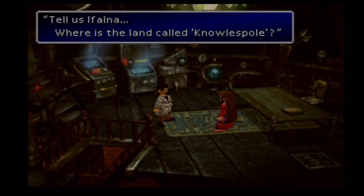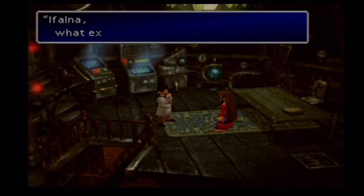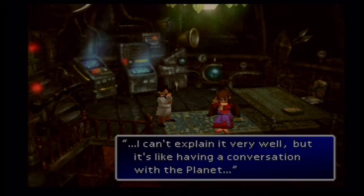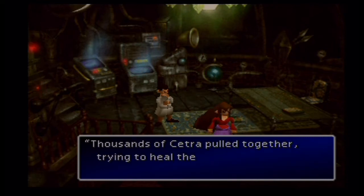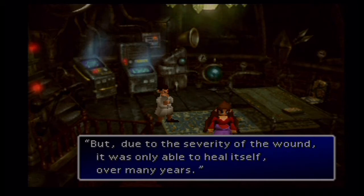There is the land called North Pole. The North Pole refers to this area. The Cetra began planet reading. Ifalna, who exactly does planet reading? I can't explain it very well, but it's like having a conversation with the planet. He came down from the sky making a large border wound — Jenova. Thousands of Cetra pulled together trying to heal the planet, but due to the severity of the wound, it was only able to heal itself over many years.